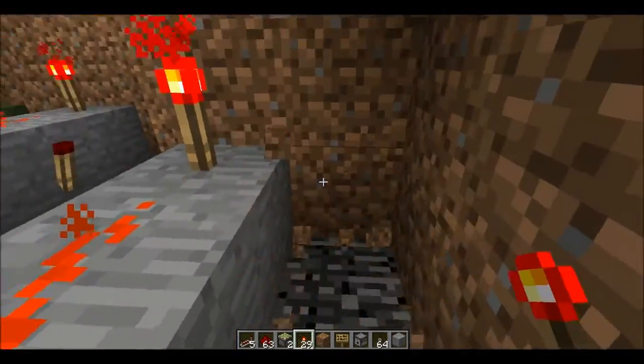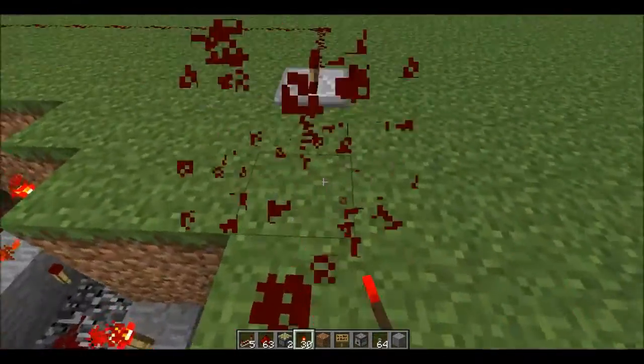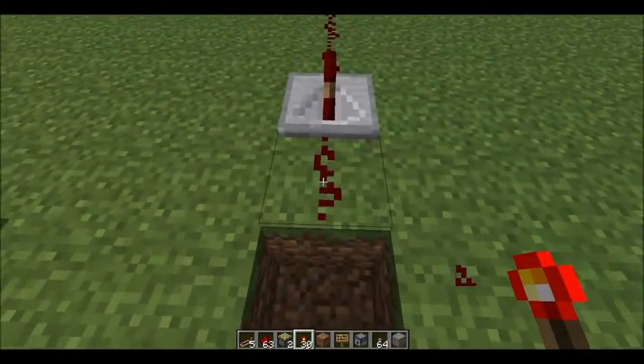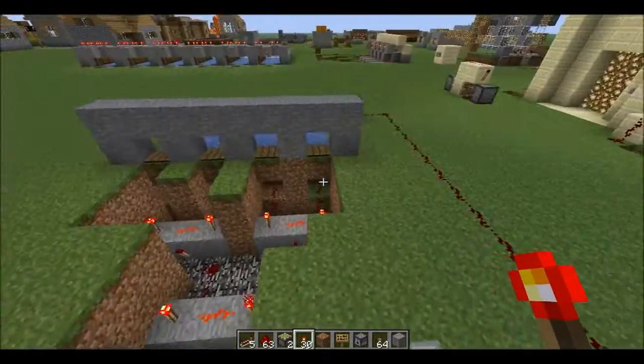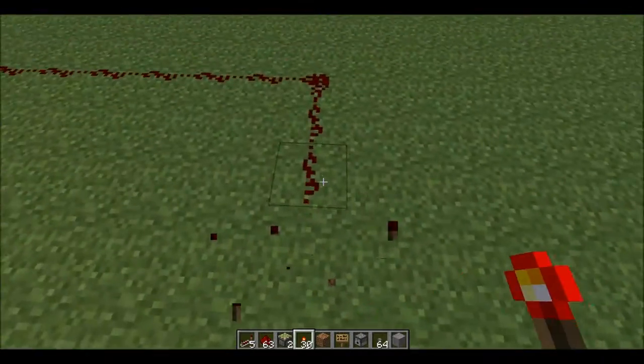So I'll just set up an output and get rid of all this wire. This wire is perfect because it runs all the way. But now we don't care about it being visible because it's going to be hidden.